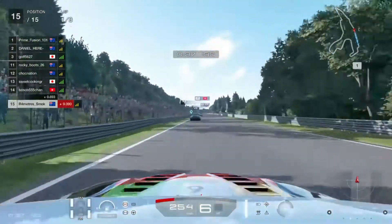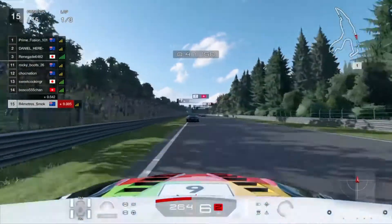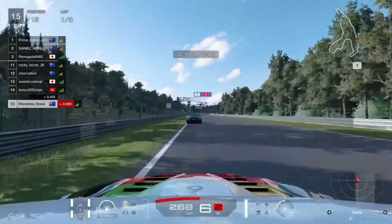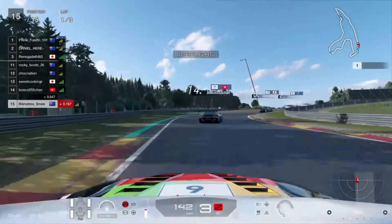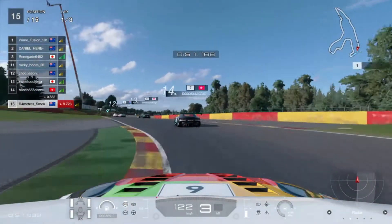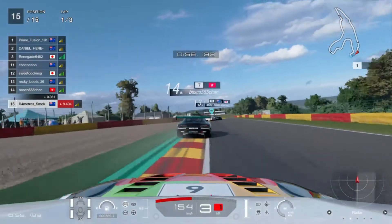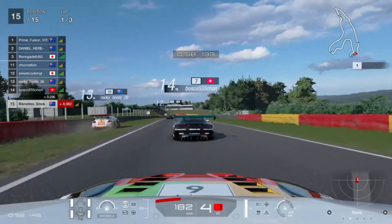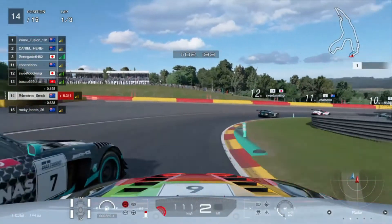We're back on the second account because we want to have a go from the back of the grid without worrying too much about DR. On the second account we still only have one Group 3 car, which is the Toyota Supra, so that's what we'll be using. Our driver rating is not where it should be based on my skill, so we can expect to be a lot faster than many of the people around us, especially if they're going to be driving on the grass.